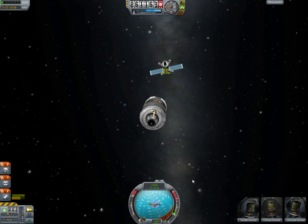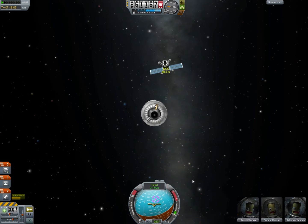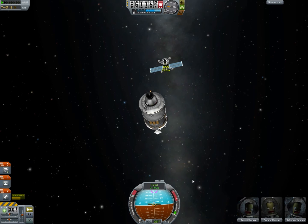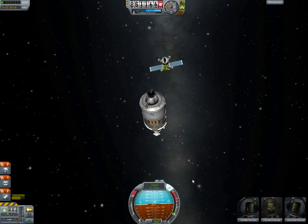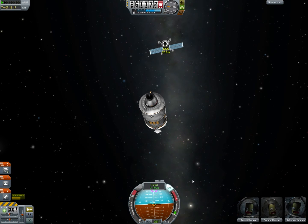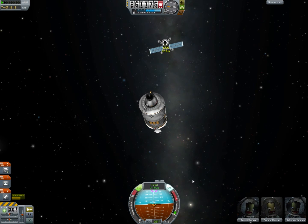So now what we're going to want to do, in order to make this easier, let's level ourselves out at 90 and just use RCS however we need to, to get into position to go after that docking port.